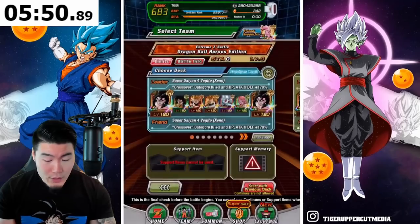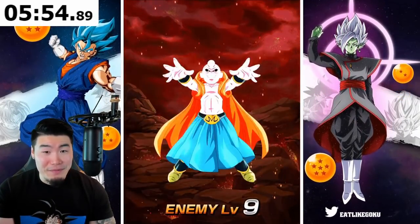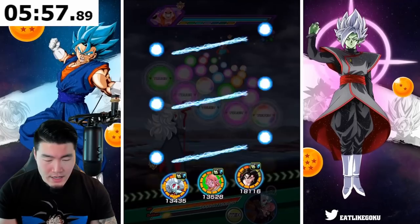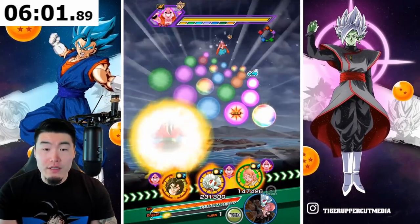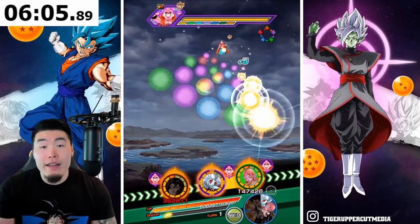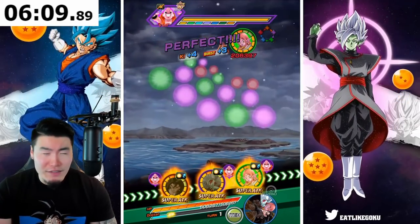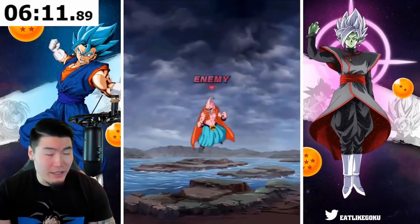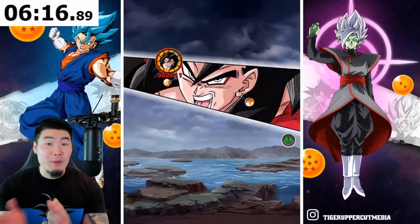We only have two Vegitos left — that's going to be a problem. Level 9 now. Let's use Vegito here. Unfortunately we don't link with either of the supports, but they're still providing the extra stats, so it's basically like having links activated in a way. Oh, is that a counter? There's the counter.